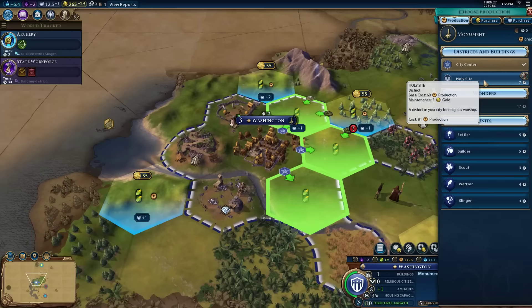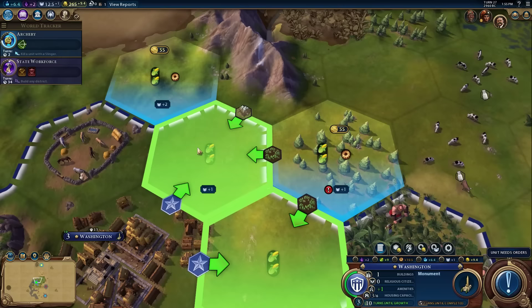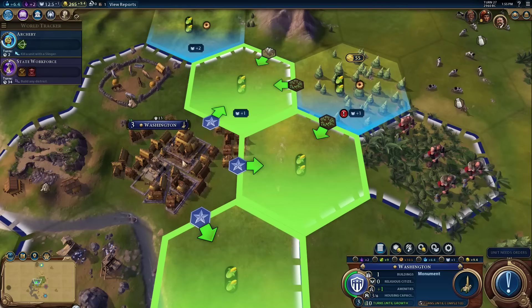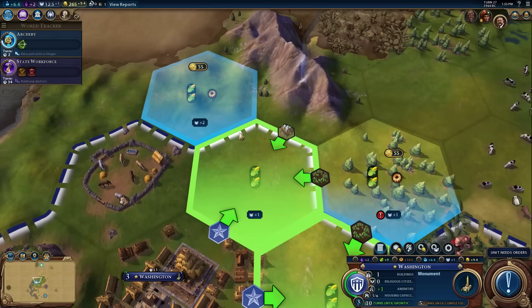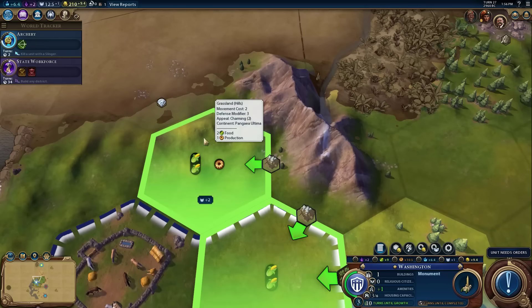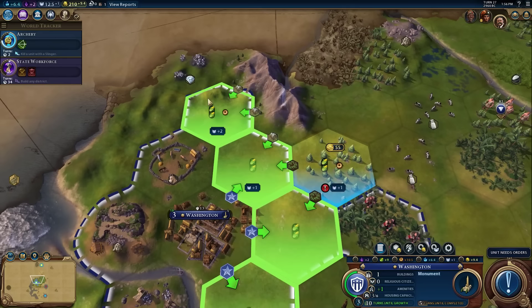If I go back to Washington and click on Holy Site, there are little arrows showing adjacency. If I were to build the Holy Site here, I would get plus one Faith because it's adjacent to a mountain tile. I'm adjacent to one forest, which isn't enough for a boost. If I build here instead, I would get plus two Faith because it's actually adjacent to two mountain tiles. I'll spend the money on this just to demonstrate it - now this is within my borders and we can clearly see it's adjacent to two mountains, so it gets a plus two bonus.